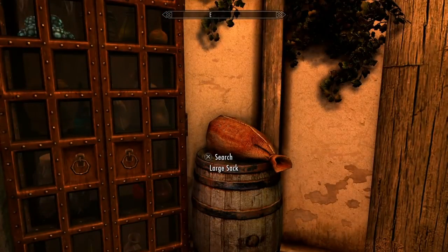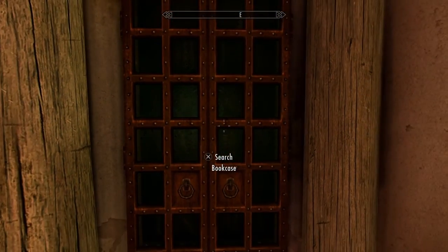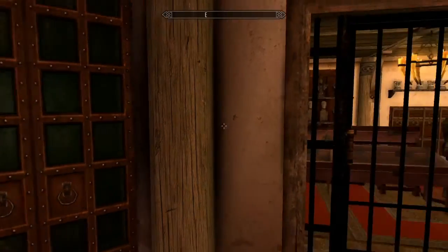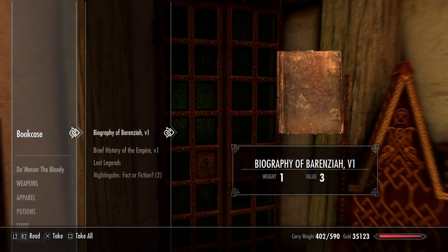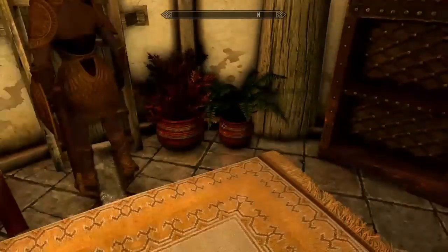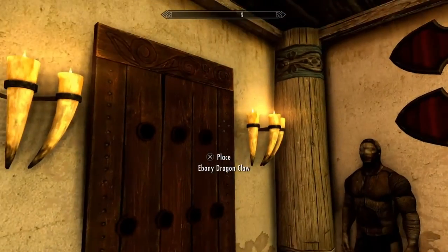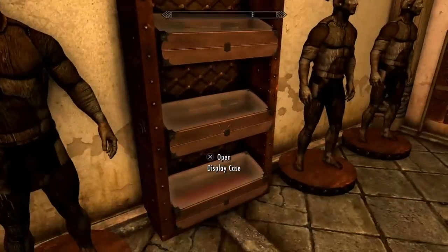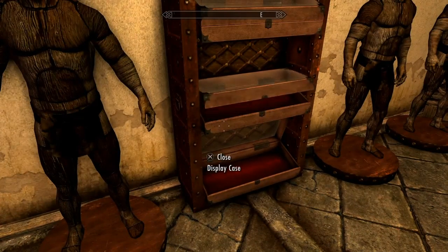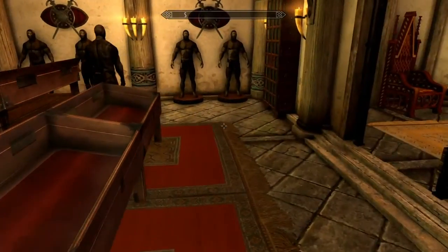And these stairs go down to the cellar. Got some bookshelves there, a bookcase, and a couple of really nice chairs. There's a nice little display room here — a spot for all your dragon claws, mannequins, and weapon racks. The dagger slots don't work, so I'll have to place daggers into those ones manually.